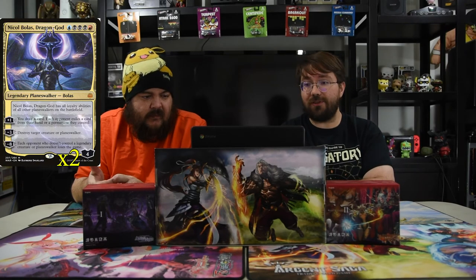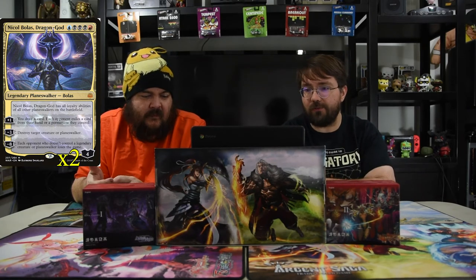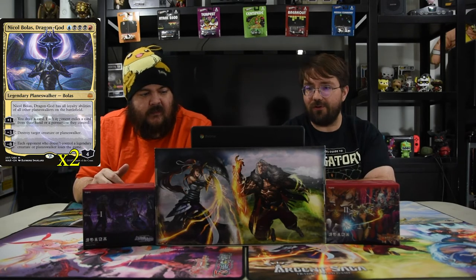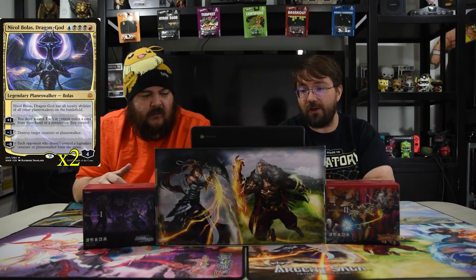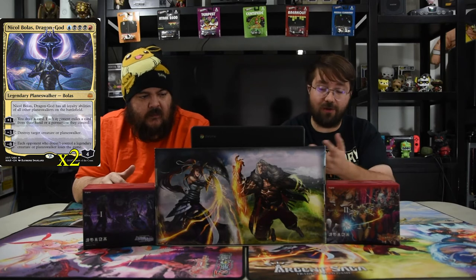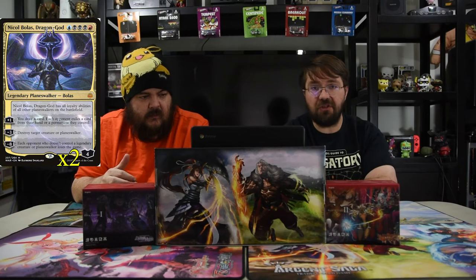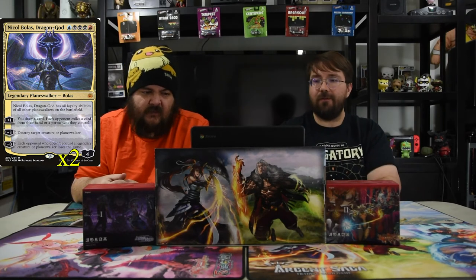To help with that is Nicol Bolas, Dragon-God — blue, black, black, black, red for a four-loyalty planeswalker. He has all the abilities of all other planeswalkers on the battlefield. Plus one: you may draw a card, each opponent exiles a card from their hand or a permanent they control — so if you already stripped their hand, their lands start going away. Minus three: destroy target creature or planeswalker. Minus eight: each opponent who doesn't have a legendary creature or planeswalker loses the game.